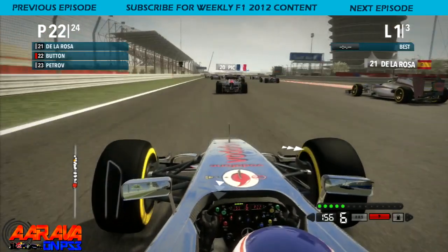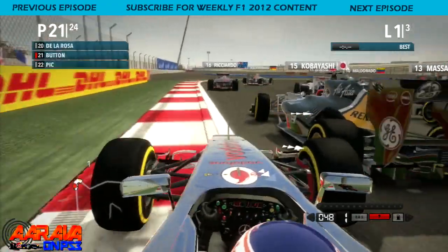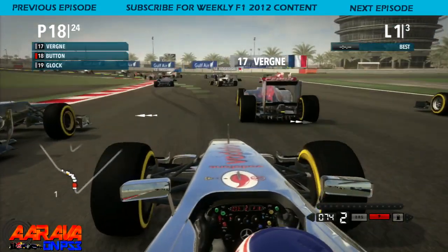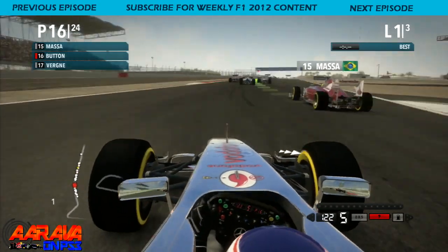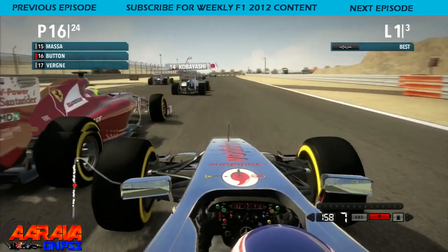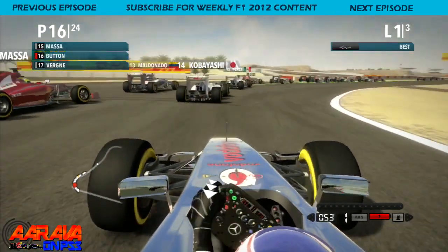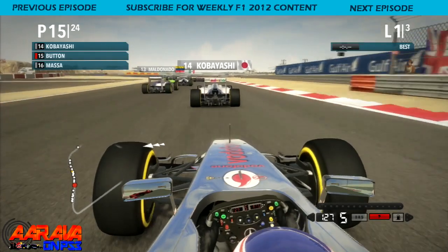We're getting a good start with no assists and we've got the Marussia to pick up in front of us. Going on the left, hitting the Caterham a tiny bit, going around the outside. Verne is in front of me — I'm going to go quickly past him. Then Massa: we're going to get a bit of a slipstream and look up the inside to this next corner. Braking hard, now side by side with Massa, just leaving enough room.